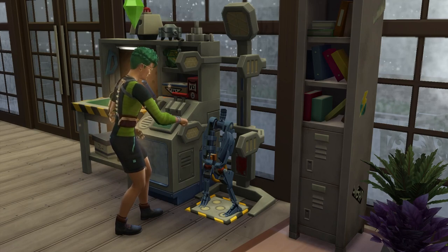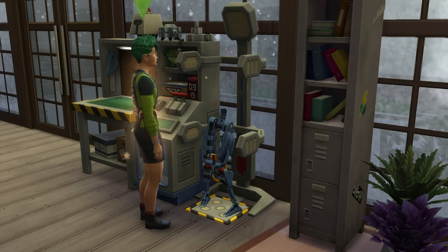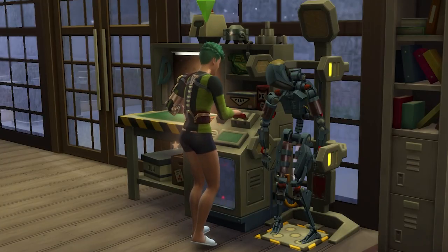One quick thing to keep in mind: when training and crafting at the robotics station, your sim can be electrocuted, and while they're dazed, have them stop crafting. Because if they're shocked again while the dazed moodlet is active, then they might just die, and we don't want that.